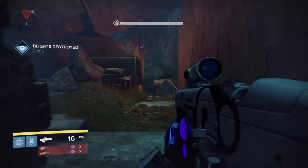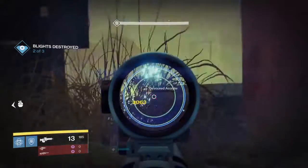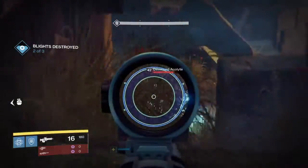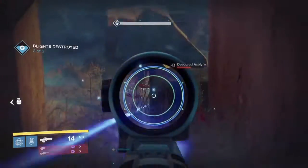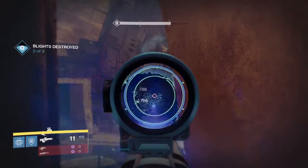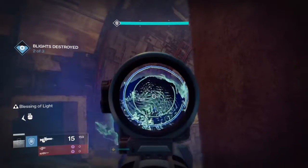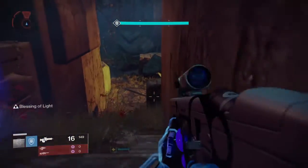There are also Taken Hobgoblins down there with Snipers, and yes, they do Void damage as well. If you have any damage on your character and aren't at full health, those Void Hobgoblins will take you down. If you're able to take that Blight down, it will clear out all of the enemies. A couple of Scions will spawn in, one more Centurion, and then you're able to head on to the next area.